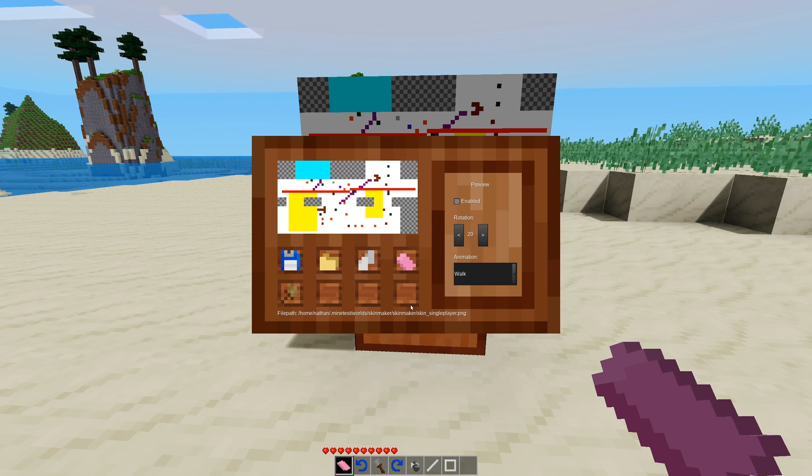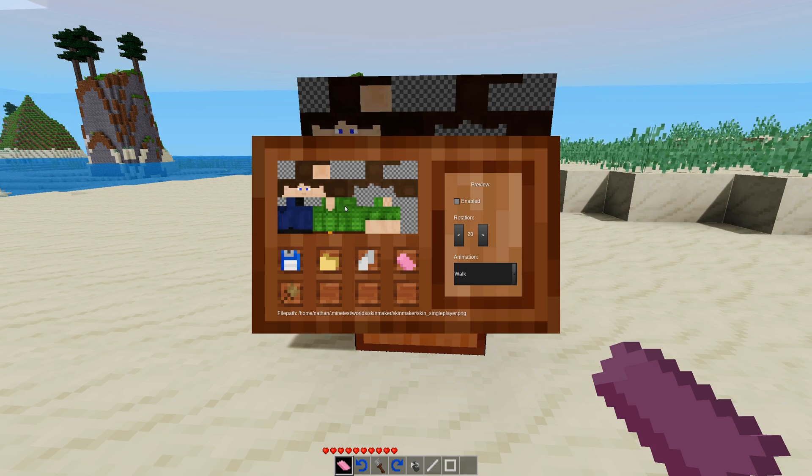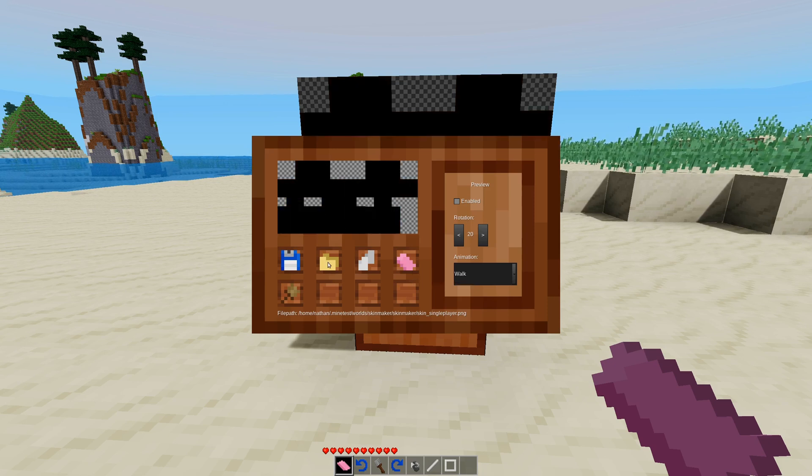We also have a button to save the file, which will save it to your player name. You can load your current skin, which loads in whatever your actual skin is right now. Apply skin to player puts the skin onto you. And you can clear the canvas, which can't be undone.